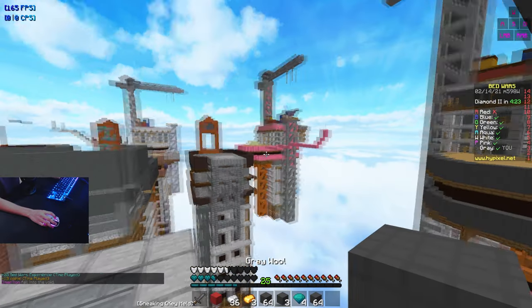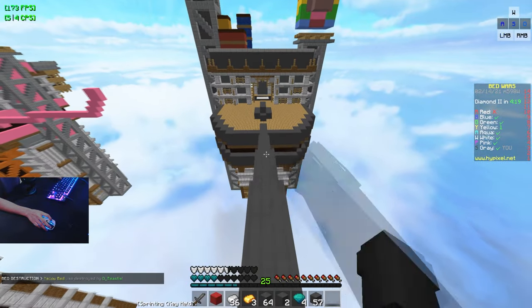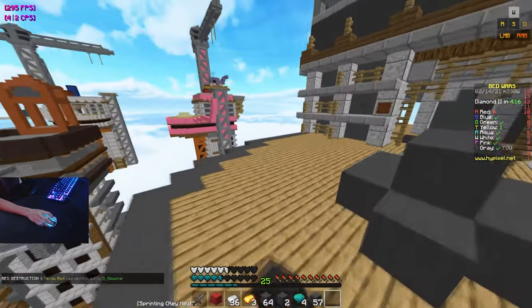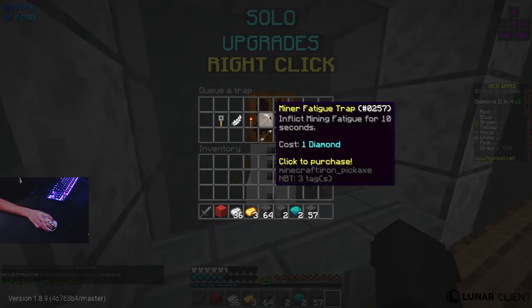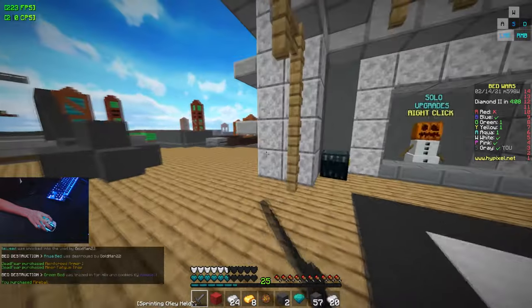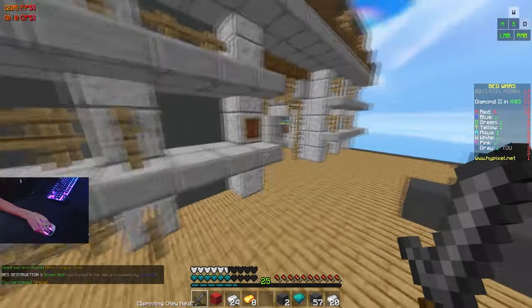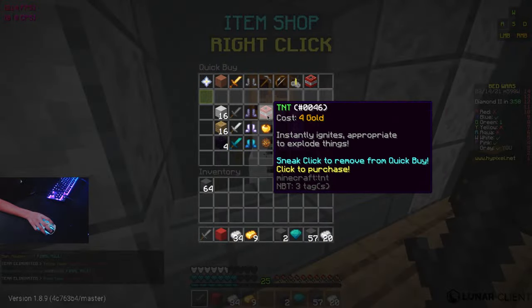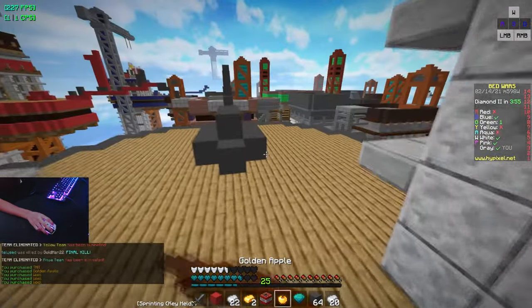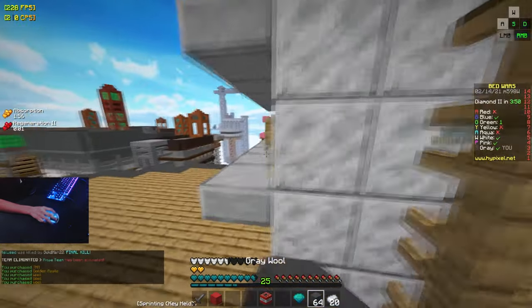It looks like pink was trying to side rush me and I didn't even notice, so we're gonna go stop him. People always side rush on this map — it's the most annoying thing ever. We'll buy Prot and then a trap. Remember, you always want to do that on this map. I see yellow coming so I gotta get a fireball and hit him off. We're gonna buy TNT, a golden apple, and a ton of blocks, then go rush pink.